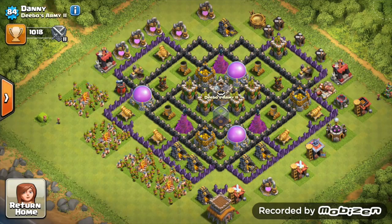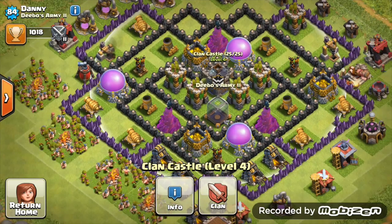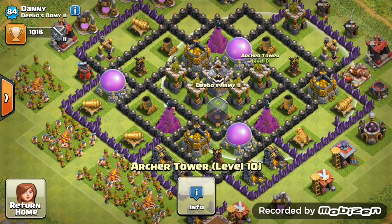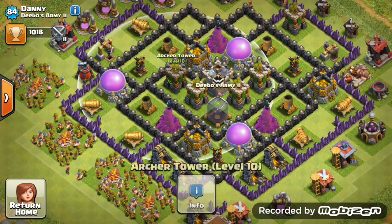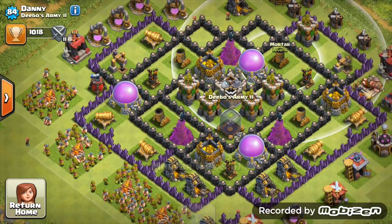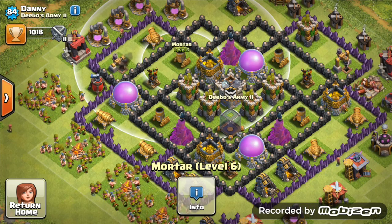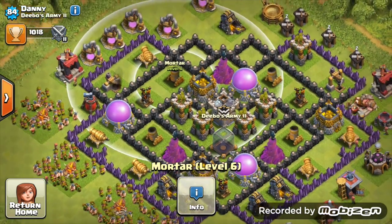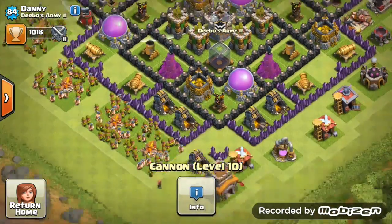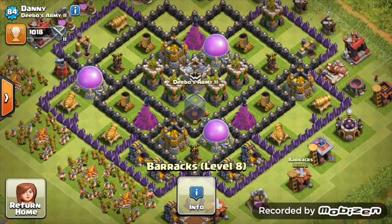Danny's base is looking quite good. Nicely placed, centralized clan castle. I like the four archer towers together - you don't usually see that, but they do quite good damage as four together. Mortars are very well placed, each covering their side of the base. This base is very symmetrical except for storages and some defenses.